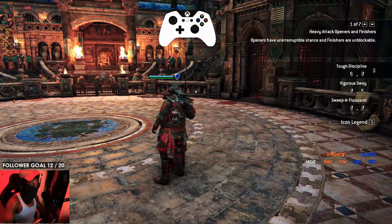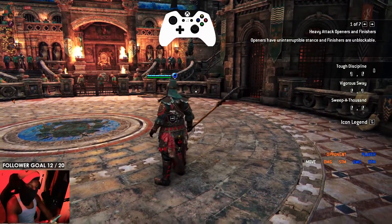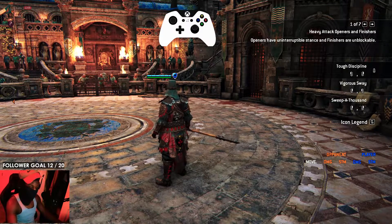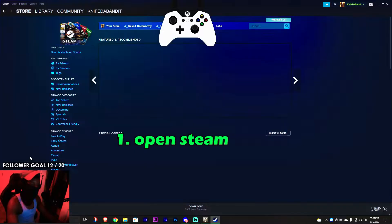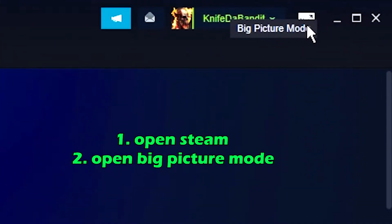So apparently it has to do with some drivers that Steam just recently released, and For Honor is broken. To fix this, we'll have to go into Steam Big Picture Mode, so let's go ahead and bring up our search and open up Steam. We're gonna click on the picture mode button up here.